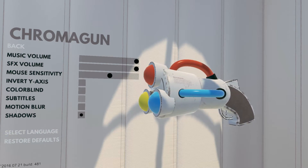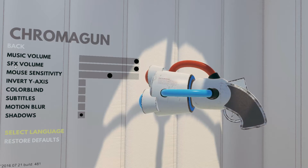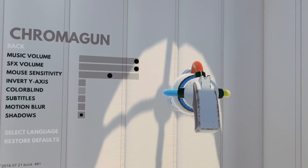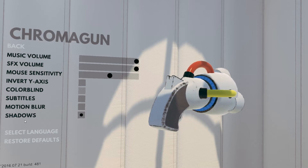So I've seen the settings — music, sound effects, mouse sensitivity, inverting your axis. This game seems to be based on colors — blue, red, and yellow. There's also subtitles, motion blur, shadows.